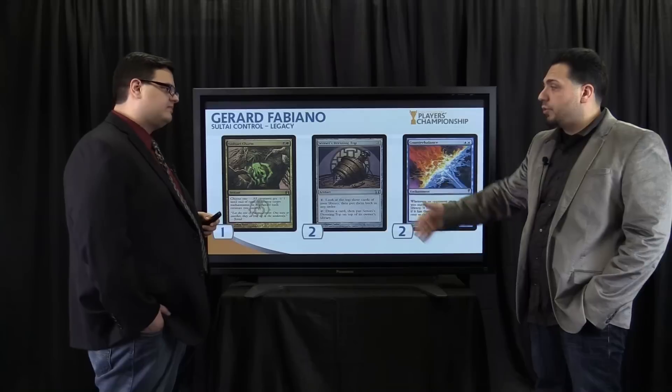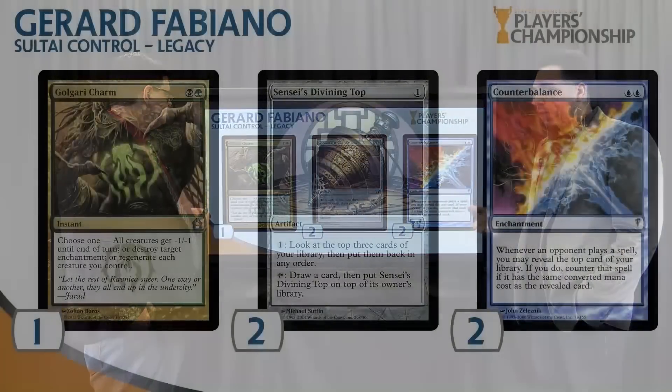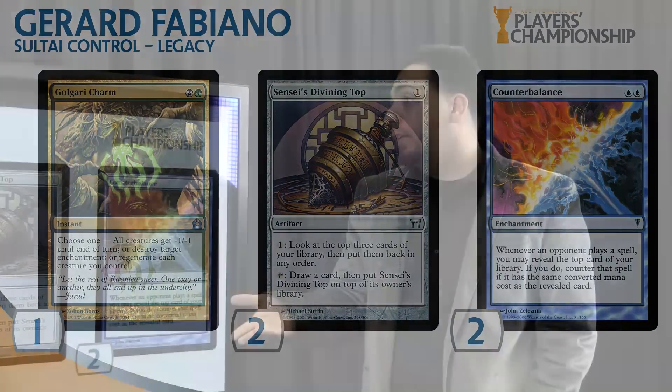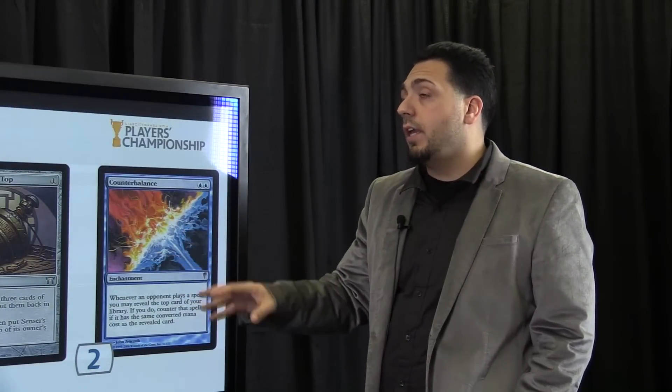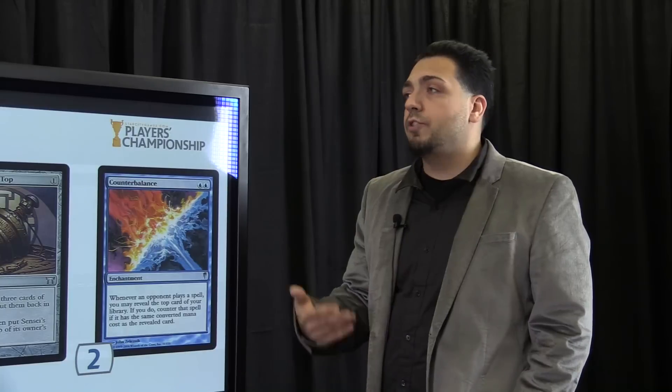One Golgari Charm, just a nice sweeper. It went back and forth — it could be a Toxic Deluge if you like that card. But Charm has a couple of other options: regenerate your guys, minus one/minus one, or kill an enchantment. And this is kind of a new addition — most of the time you don't really see Counterbalance and Top in a Sultai deck. I think this is a nice combo to have, and any time you have Thoughtseize your other cards naturally become better.